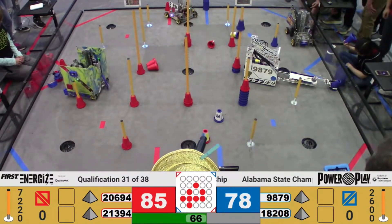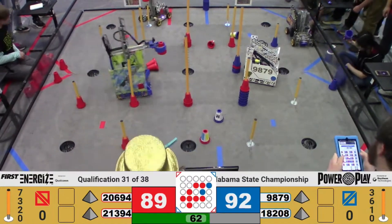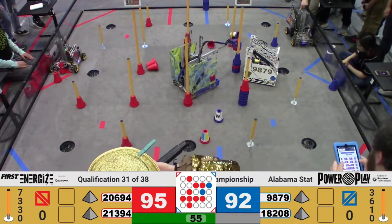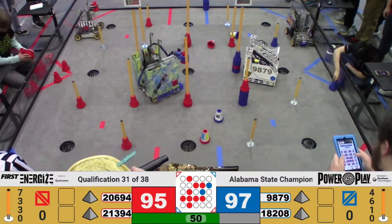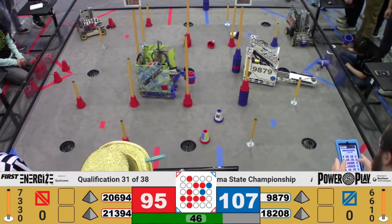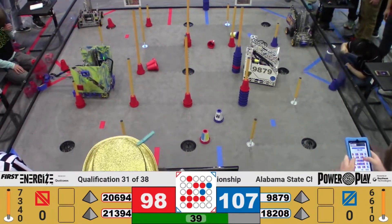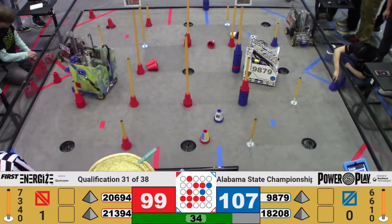It looks like we have 65 seconds left on the clock and it looks like Craft Coalition picks up another cone and is going to go for another ownership. It looks like they may be going for ownership of that root negative 1 junction they've been working on. It looks like we also have DAR moving those cones — they're going to put one in the ground junction. They're not trying to complete that circuit. Root negative 1 cone in control now, going over to the high junction, and the high junction has been added with a cone. It looks like Craft Coalition still working in that substation area, and another cone on that low junction.